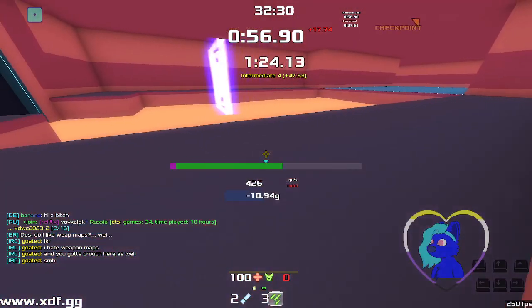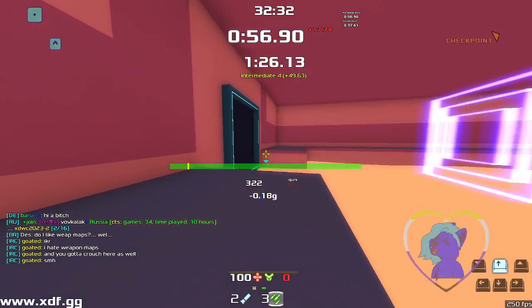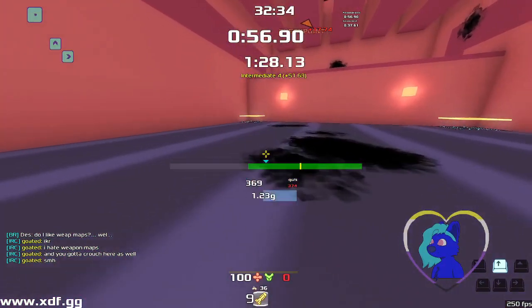Then go over here, down there, round here, come over to this side. This is a teleporter. Run, jump — you're into it.